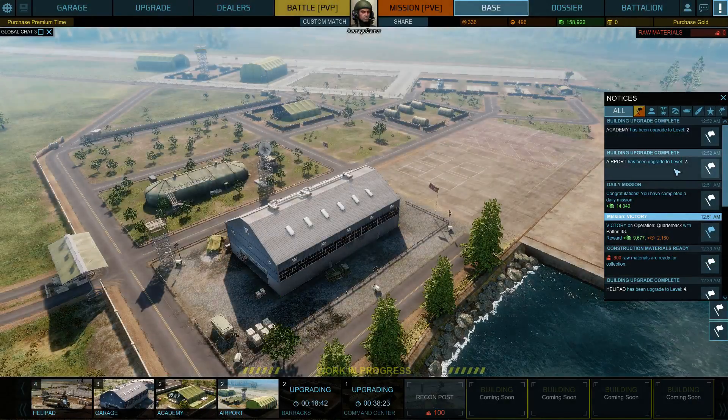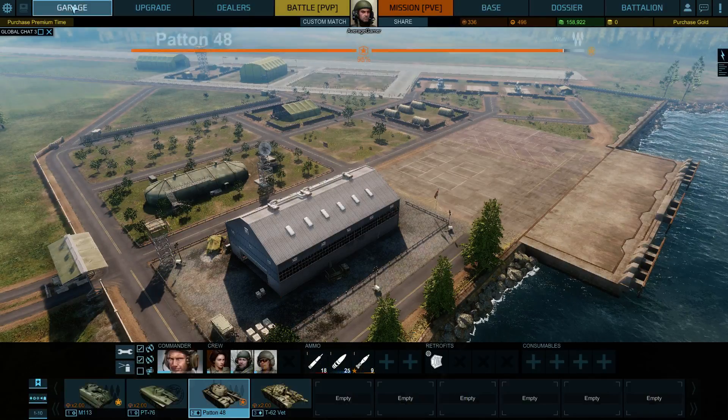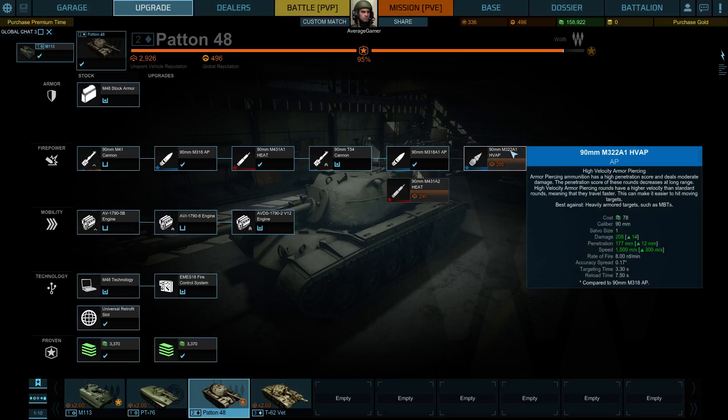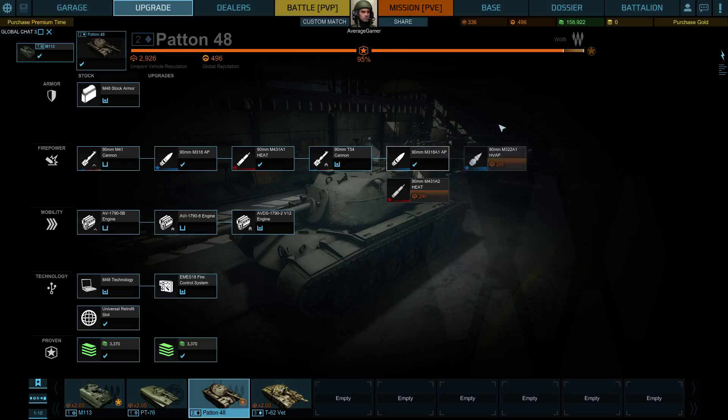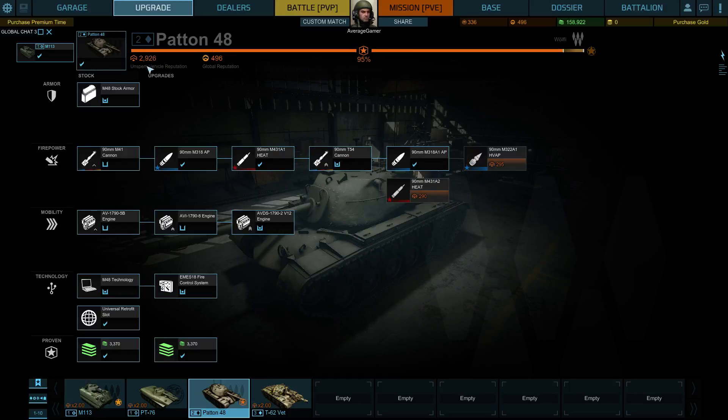Academy's been upgraded, airport's been upgraded — congratulations, you completed a mission. So let's quickly look at our upgrades. High velocity armor piercing — armor piercing penetration, high penetration score, deals moderate damage at range. The round's penetration decreases at long range. High velocity armor piercing rounds have a higher velocity than standard rounds, meaning they travel faster — this can make it easier to hit moving targets. Best against heavily armored vehicles such as MBTs. This basically replaces our current rounds. This other one is against lights — it replaces the HEAT. We have 2,900, so we might as well unlock both. It looks like we have our guy totally maxed out, which is pretty good.